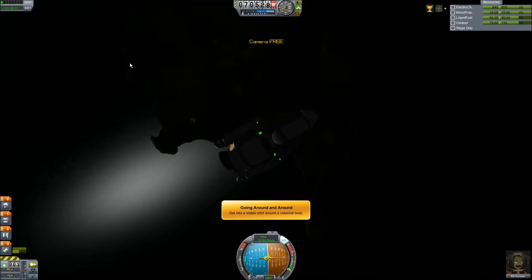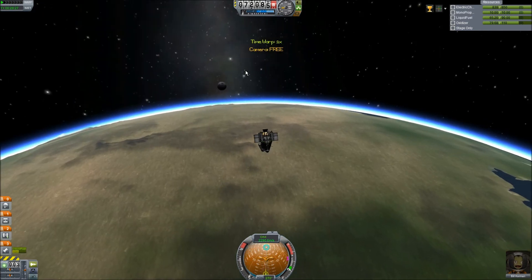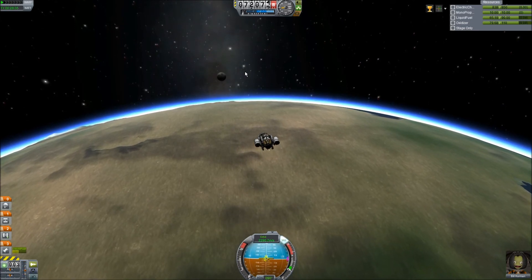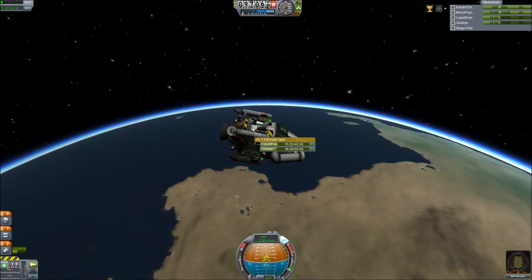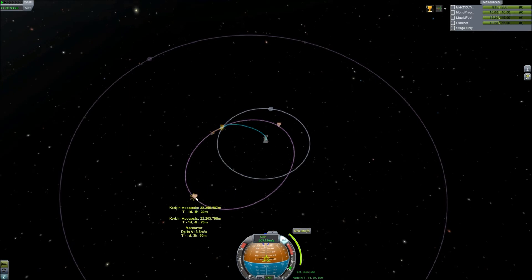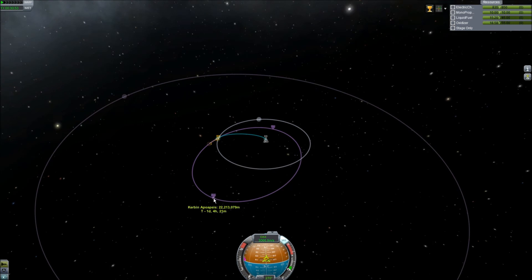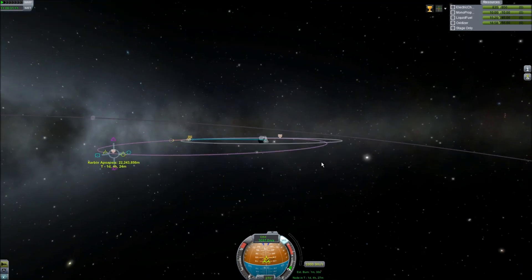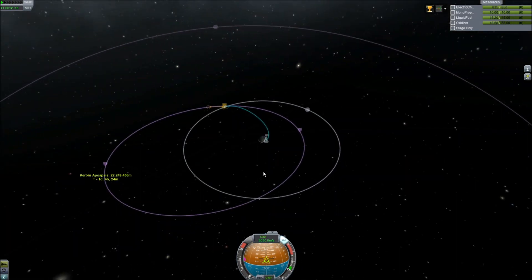I wonder if we are able to get to the moon with this. Let's do the burn. What I'm actually going to do is get around the moon and get a slingshot up, then retrograde. Add a maneuver — retrograde for not really that much delta-v I guess. I don't know why it's calculating 1000 delta-v immediately when I press the maneuver node, but yeah, that's going to happen.